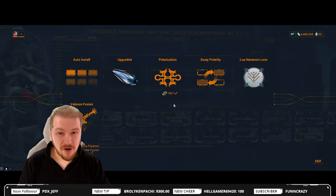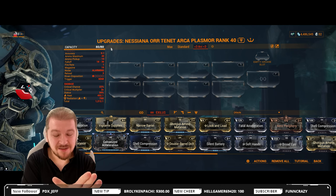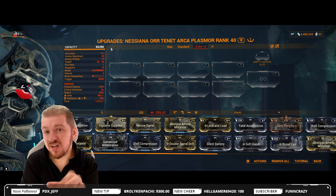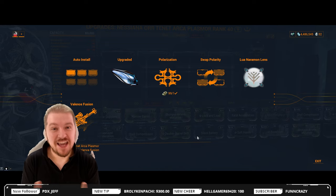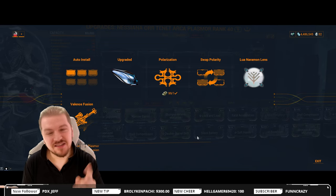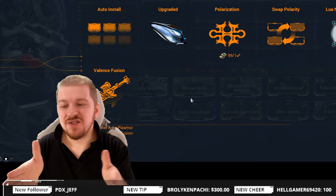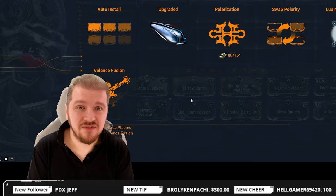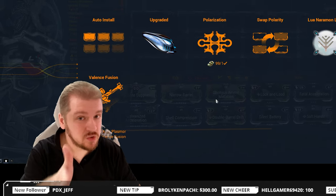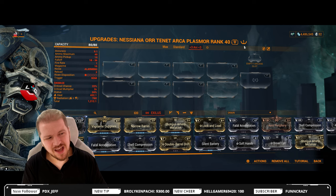Jump into Actions and plug in that Orokin Catalyst if you want the maximum mod capacity — mine has 80 out of 80. Normally when you get the weapon it starts off at 30 out of 30, but if you Forma the weapon five times you can push that further. Every time you Forma, you add another two capacity, and when you plug in the Orokin Catalyst — which doubles mod capacity — you go to a maximum of 80, which is insane. It works the same with Kuva weapons and the Paracesis. You also have Valence Fusion here, since this is a Tenant weapon. Essentially, this is what you use to manipulate the element of your weapon — farm another Plasmore with the element you want, use Valence Fusion, combine the two, and get the element of your choosing. My weapon has been Forma'd five times, but for the build I'm recommending you can get away with two to three Forma as a jumping off point.